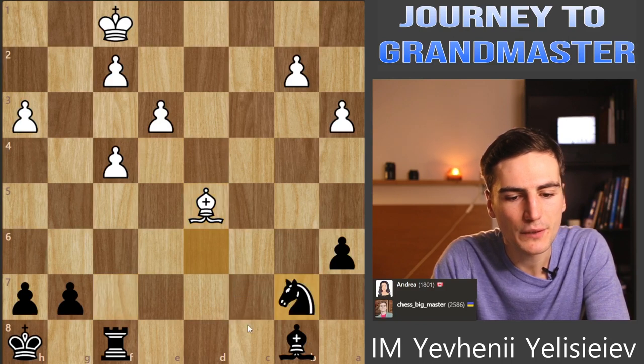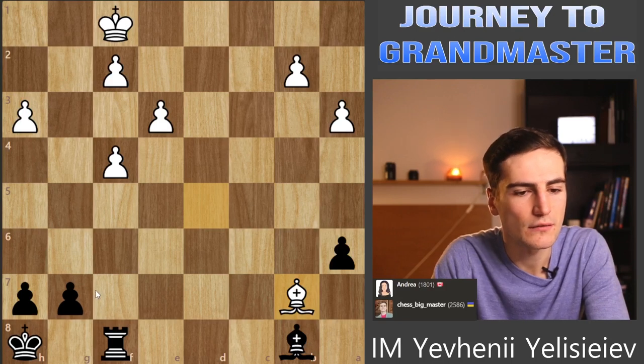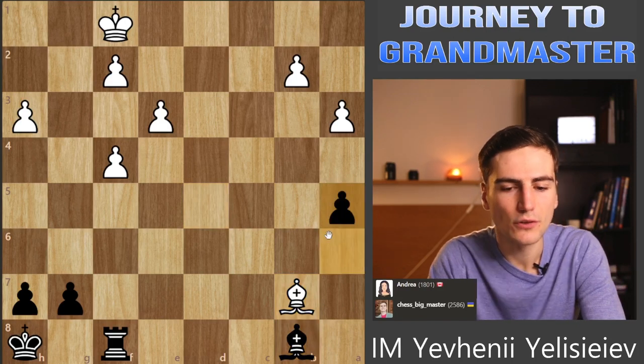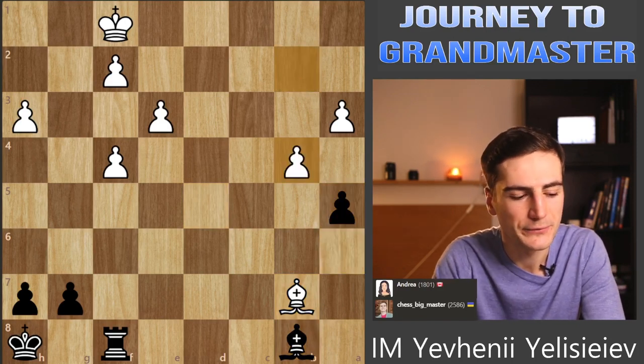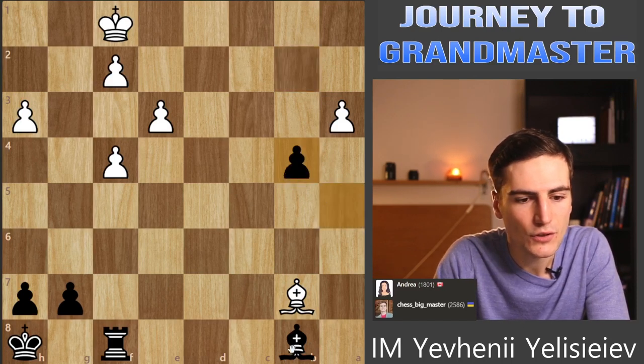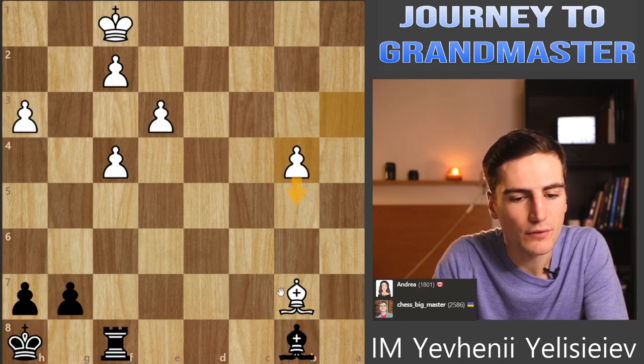She played bishop d5, but now I'm taking this one and I have an extra rook. It doesn't matter how many extra pawns she has, the rook is the rook. I just need to be a little careful, maybe not blunder another pawn here. There might be some kind of fortress eventually, especially if she plays b5 and bishop c6. Maybe it's not that simple as I thought it should be. Bishop c6 - now she prepares b5.